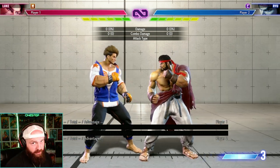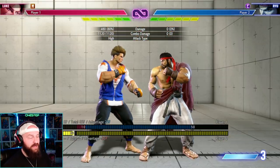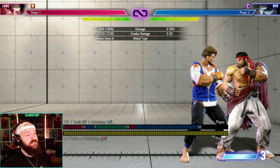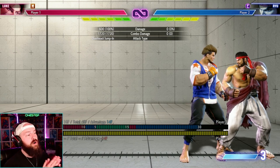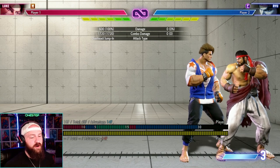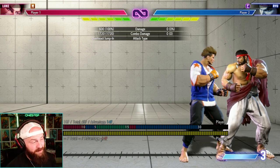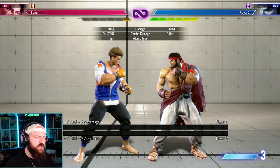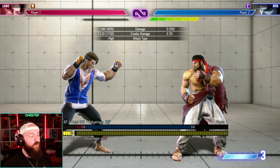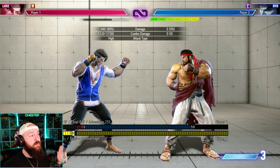For example, take Luke's uppercut. You can enhance it once, and Luke is special in that you can enhance his moves twice — doing the slam dunk on top. Each enhancement uses bars from your Drive meter. You only have six bars and they do refill over time, but if you use too many you'll go into burnout. You can see here we're low on Drive meter — if we do one more thing requiring a bar, we're now empty and grayed out, which means we're in burnout.